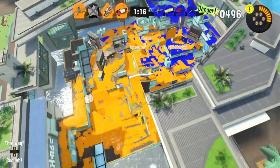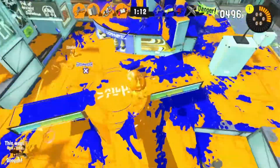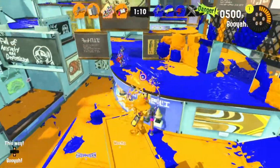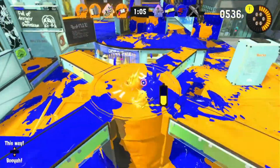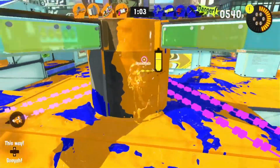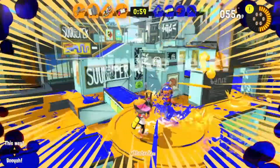Don't play around corners — it's a bad idea. Corners are pretty much your downfall, because if an Aerospray walks by a corner, they have a super large spread, so they're going to be painting a lot of the wall while walking. If you try to pop around that corner to kill them, they're going to demolish you before you even get a chance to shoot one bullet.